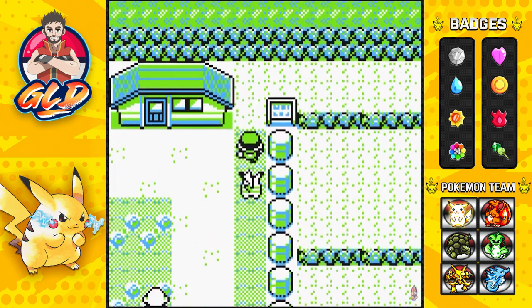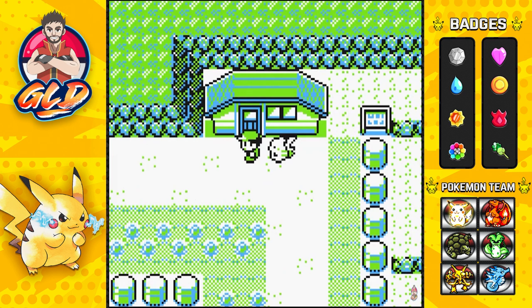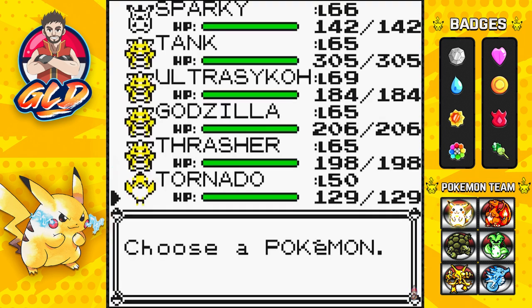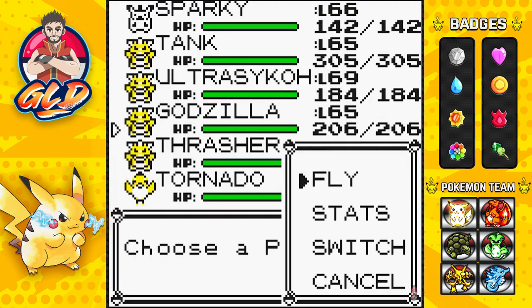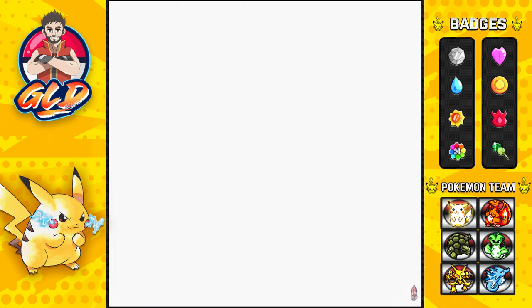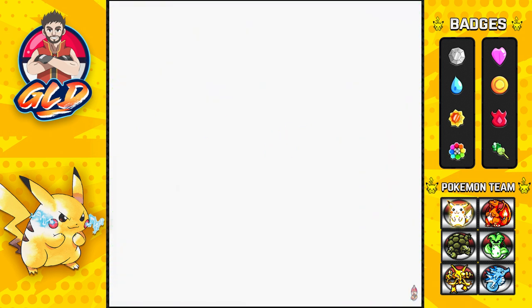You need a quick trigger finger for the Start button. Make sure to press Start before this trainer spots you, because if you press it right when he spots you, you're done. One, two, three — there we go. Now we're flying straight to Vermilion City, and this activates the trainer to lock onto us.